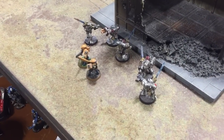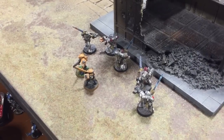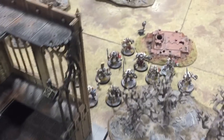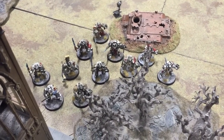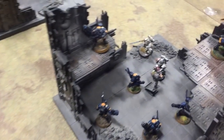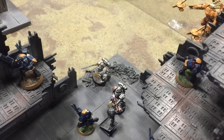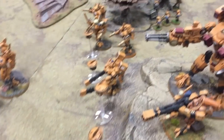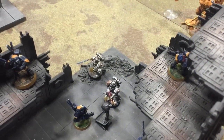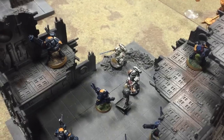In the Grey Knights movement phase, the strike squad down here has basically corralled my poor little squad down there. The terminators have bunched up and started to move forward. Down the centre a deep striking strike squad turned up and managed to survive landing in somewhat awkward terrain, but the Riptide used its Interceptor and mullered them — down to two squad members left. Movement done.